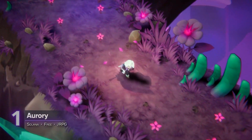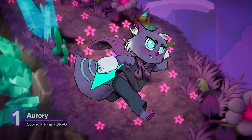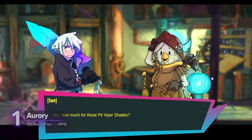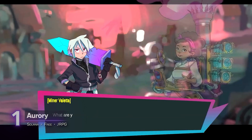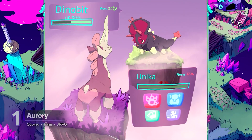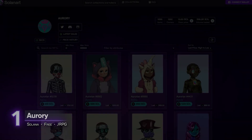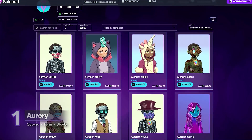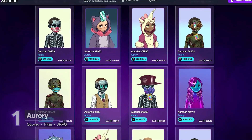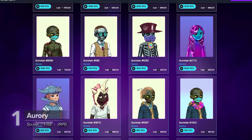Farming comes in the form of a single-player mode where you play a cat named Helios, who goes about the world talking to other characters, fulfilling quests, and taking down enemies. All the enemies you encounter and defeat are NFTs you can collect. Staking is done by locking the tokens and NFT cards you earned to receive even more rewards in tokens, in-game skins, rare cards, and power-ups.